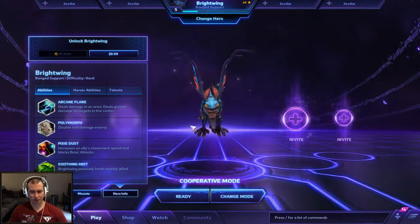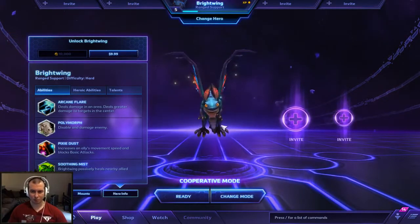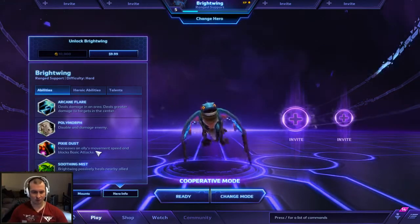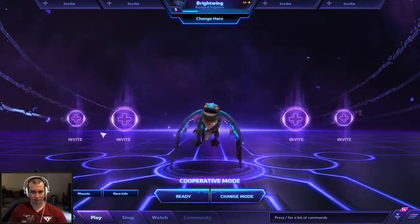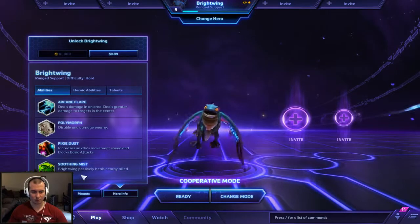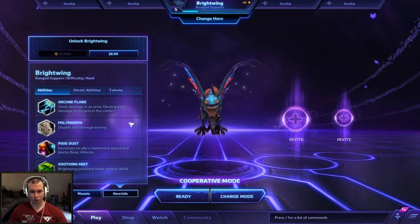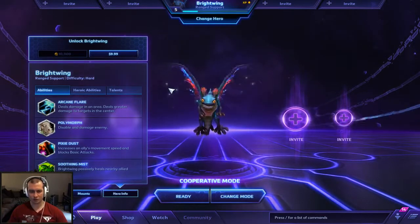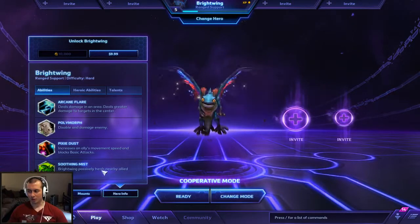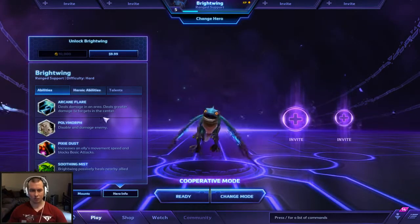You have Pixie Dust, which you can cast on yourself as well as other allies. It increases movement speed and blocks some basic attacks, and you can later spec this to block other forms of damage, such as magic damage. Your trait is Soothing Mist — you passively heal allies. When you hover over it, a ring shows you the radius. You can also modify this later to heal every time you cast an ability but for less effect, or to heal on demand with a cooldown.